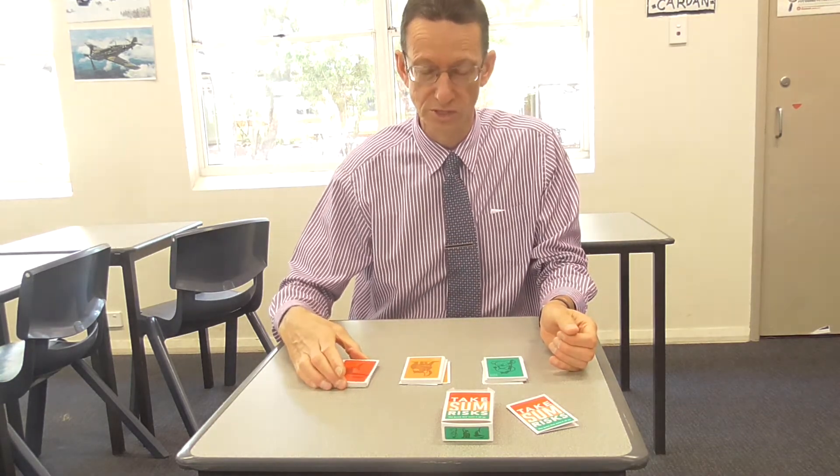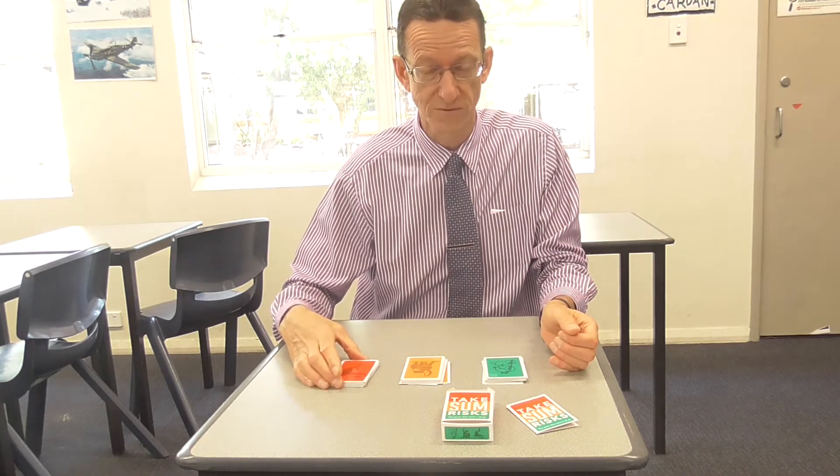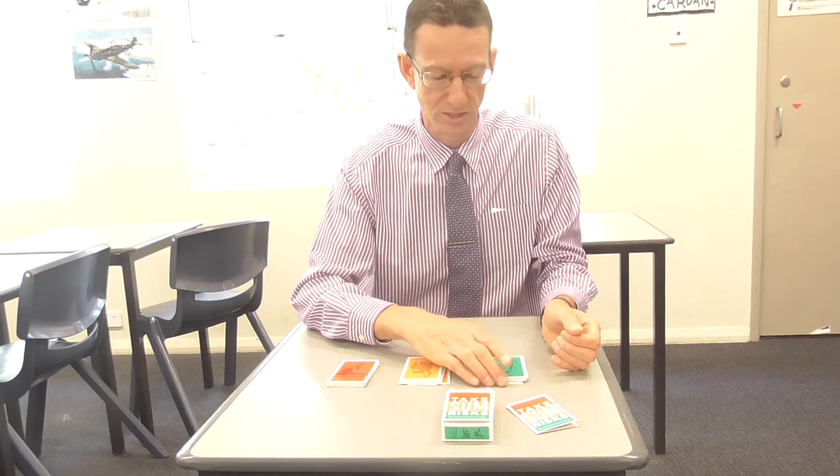The red cards represent high scores, but there's also high risk involved. The orange pile is medium scores but medium risk, and the green pile is low scores but low risk.